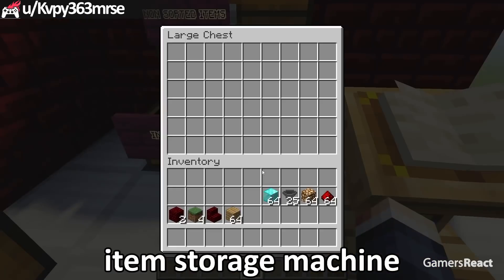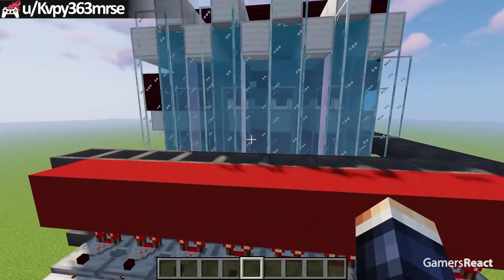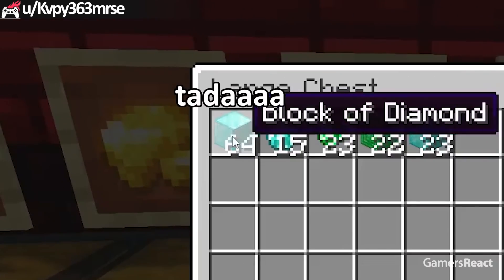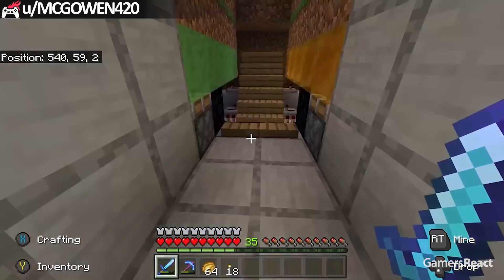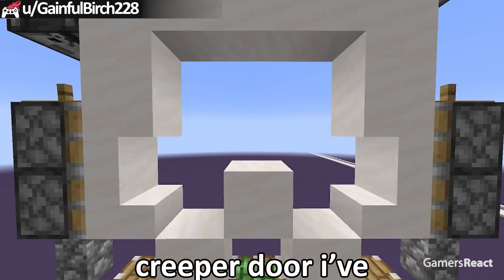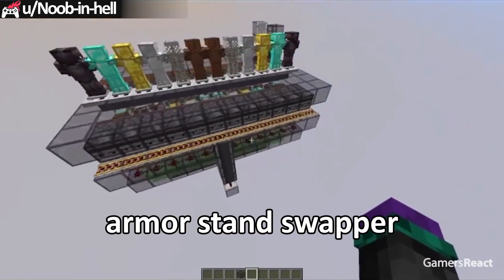Check out this multi-item storage machine. RIP this guy's redstone machine. This is the smallest creeper door I've ever seen. Run! Check out this armor stand swapper.